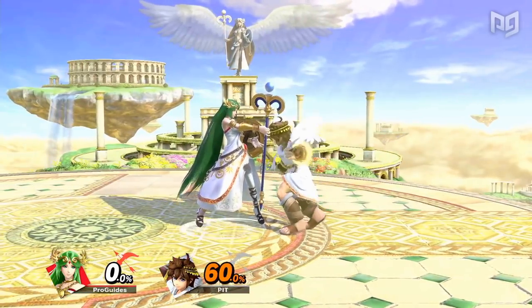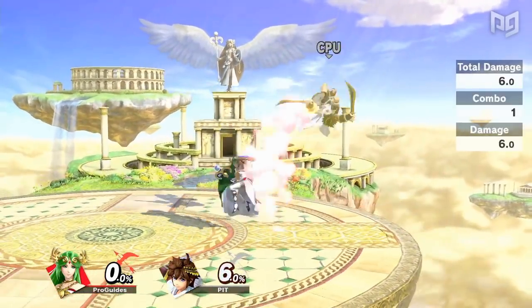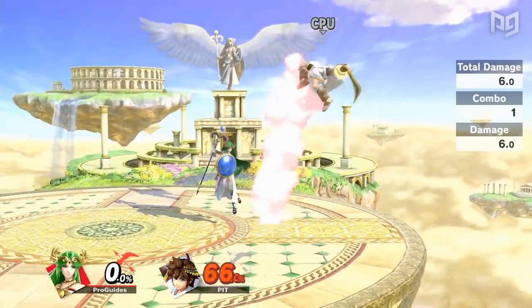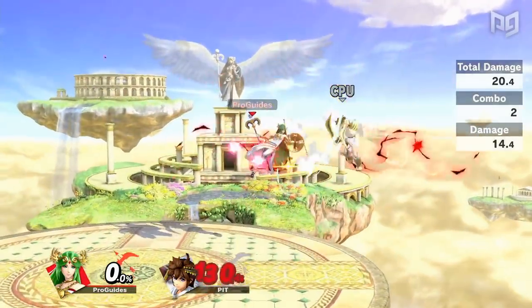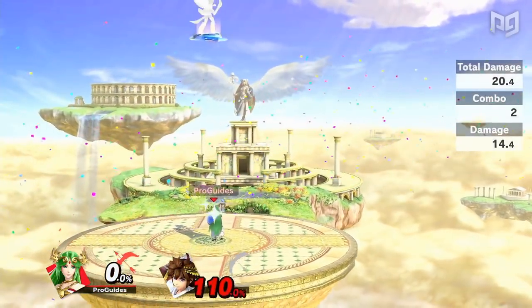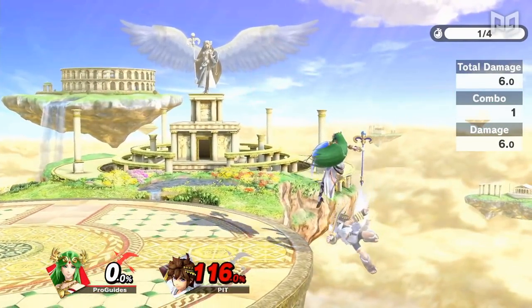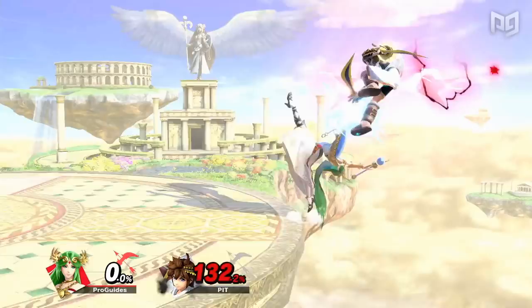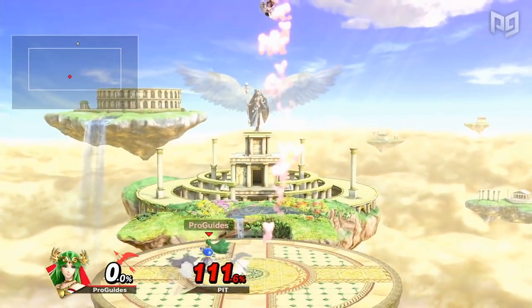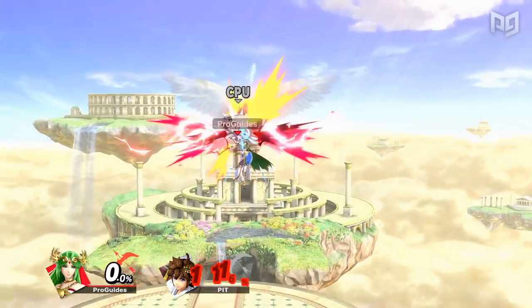Not only is Palutena good at finding a grab, but she gets great reward off of it as well. At low percents — and basically any percent for that matter — Palutena can combo a down throw into a forward air. At kill percents, she can go for down throw to back air, which is true on opponents with poor DI or slow air dodges and creates 50-50 scenarios on characters who are able to air dodge out. Palutena's back throw is also a strong kill throw at ledge. As one more miscellaneous strength, Palutena's up air is also disjointed, has combo potential, and KOs pretty early.